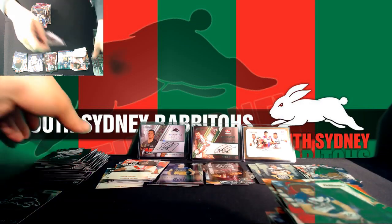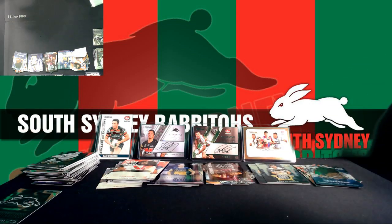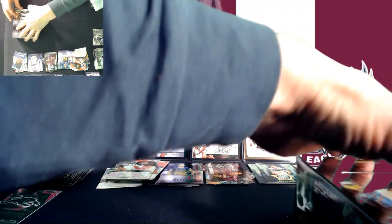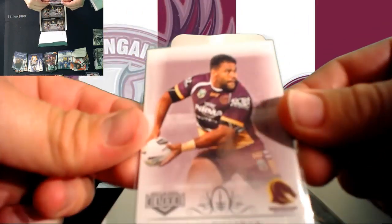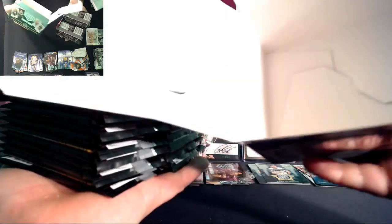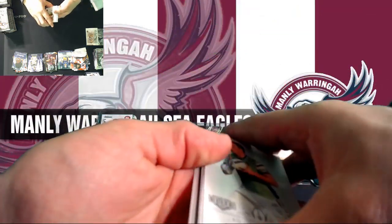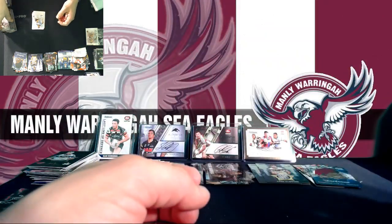Onto our box of Elite. We've got a box card — Sam Thiney, the Broncos. Keep in mind our Double Shot is still active. At the moment our background image is the Seagulls, so if we hit a numbered card of the Seagulls right now, we'll randomise an extra box.